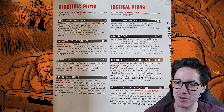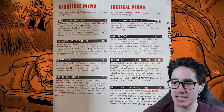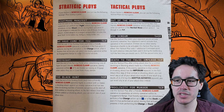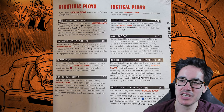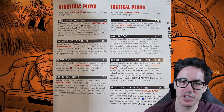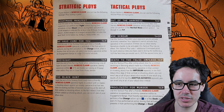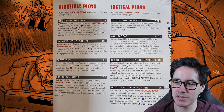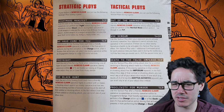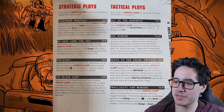Vox Scream costs one CP: use this when your opponent would activate an enemy operative — the opponent cannot activate that operative on that activation. If there are no eligible operatives to activate, it has no effect, and it costs one additional CP each time you use it. This is incredibly powerful with no range restriction. If your opponent is trying to alpha strike you at the start of a turning point, you can just prevent their activation and force them to activate someone else.